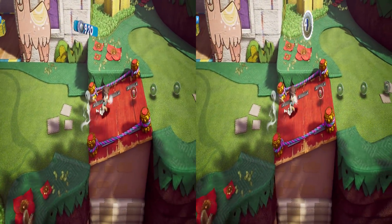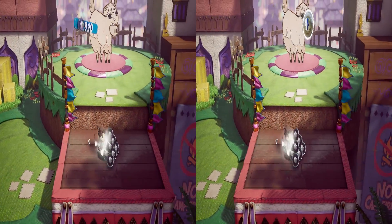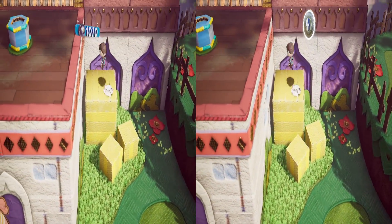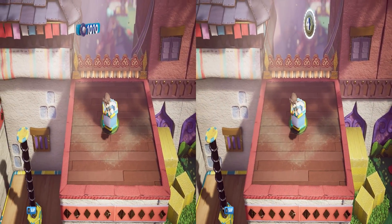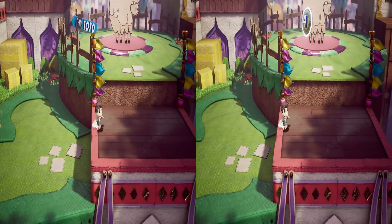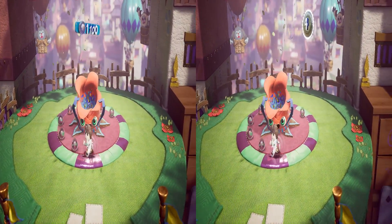By the way, I'm totally new to Sackboy and Little Big Planet — I've definitely not played the series much. But so far I'm really enjoying it and I really like the visuals. Anyway, as I was saying, you have to type in -noHMD and also -DX11 to force DX11.